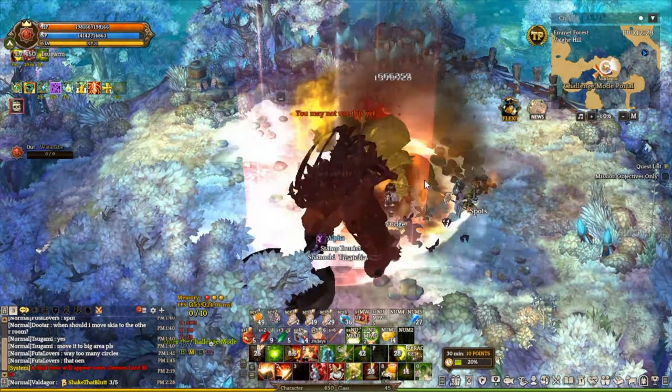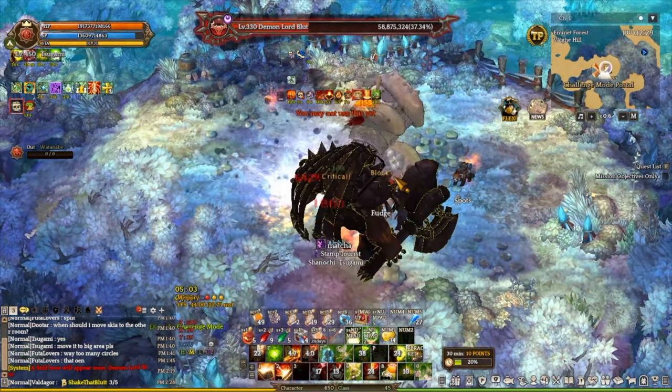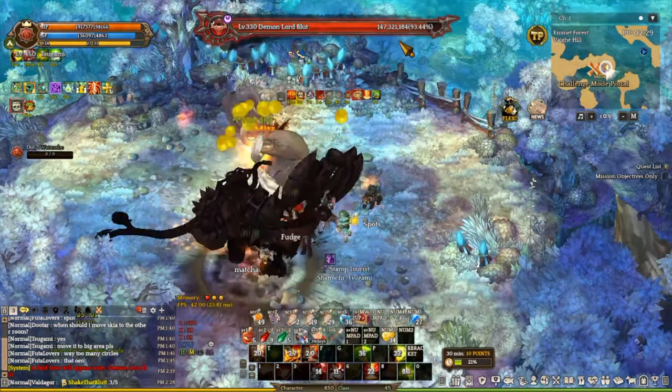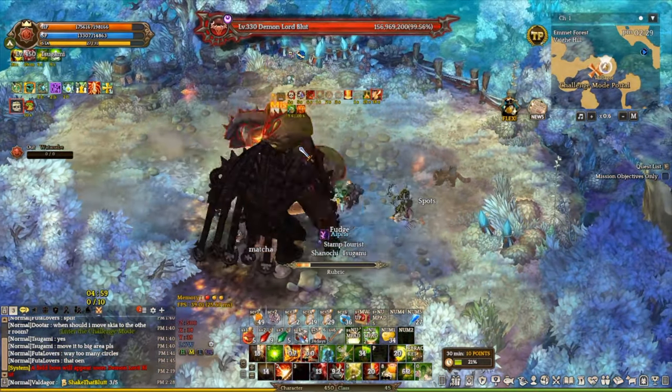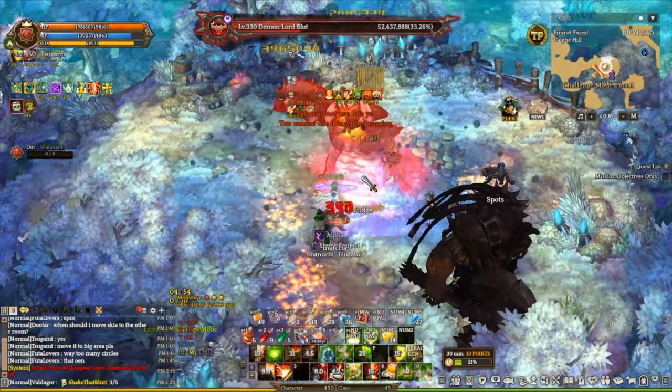Use everything you can and kill it as soon as possible — damage ranking does actually apply to the field boss. Once the field boss gets down to the first phase, the second phase is going to heal it up, so let's keep doing damage. People are dying!